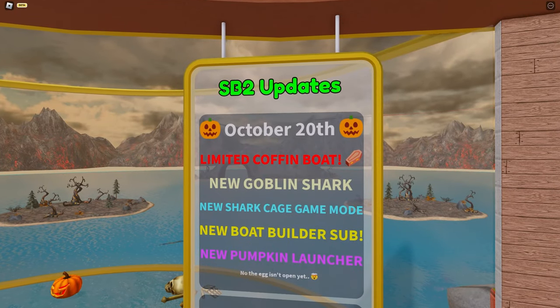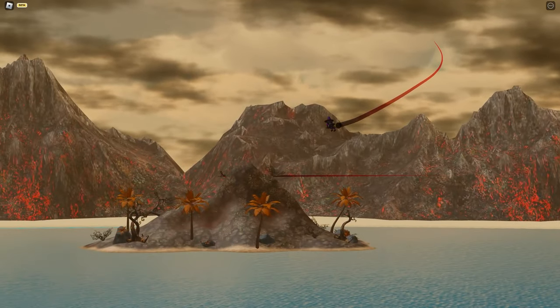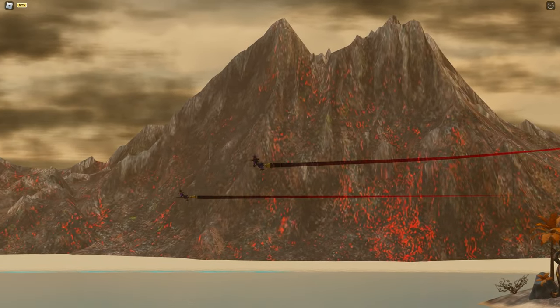Coffin boat, which is a limited item. Goblin shark — yes, a goblin shark. A new shark cage game mode. That's really exciting. A new board builder submarine. Awesome pumpkin launcher. This is such a huge update. There's like a witch — multiple witches flying around on a broomstick. That's so cool.